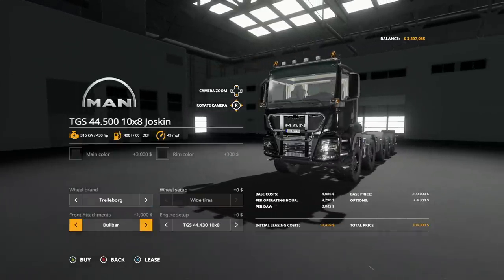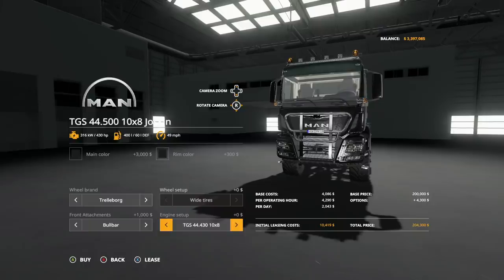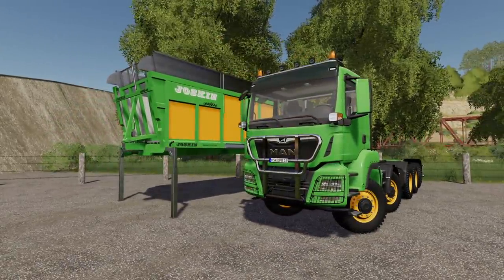Front attachments: we have no attachment, or we have the bull bar. If you have the front lifter attachment mod installed, you can put a front three-point on this — that will work. The engine setup gives us 430 horsepower, 470 horsepower, and 510 horsepower, so we get multiple different options. At the max end, it's going to be around $220,000, maybe a little more or a little less, depending on what you've done with it.